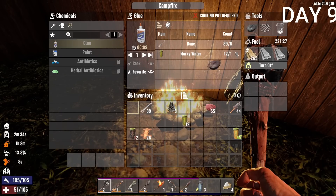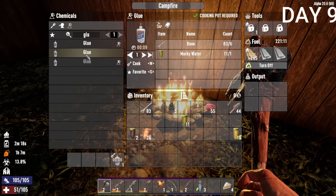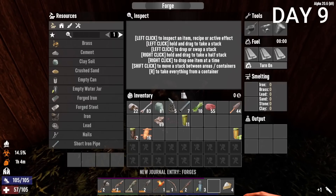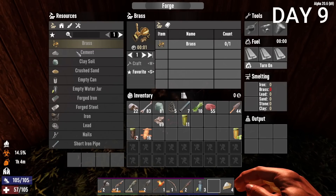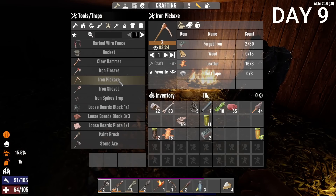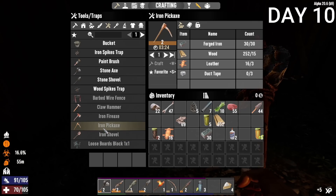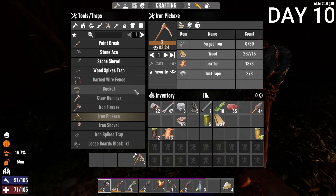In the exact same area, I found a cooking grill, which meant I can now make grilled meat instead of charcoal meat. Now that I had the forge, I could make iron tools — but first I needed to make forged iron from normal iron. I had all the iron I needed and basically just had to wait for the forge. Everything else like duct tape and leather was super easy to get.